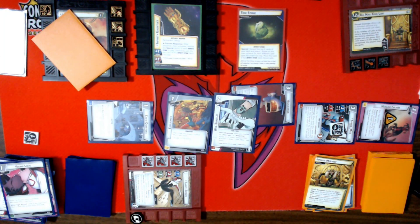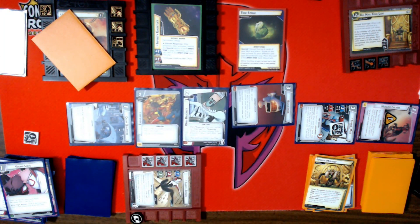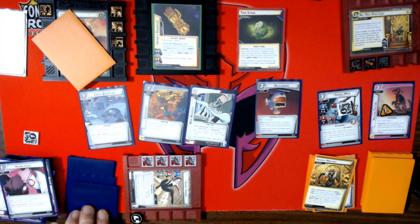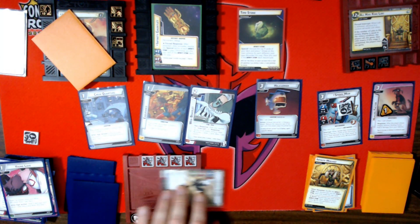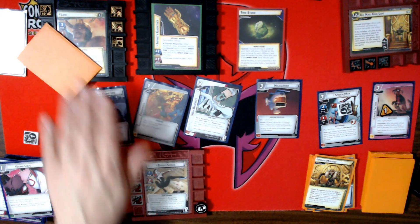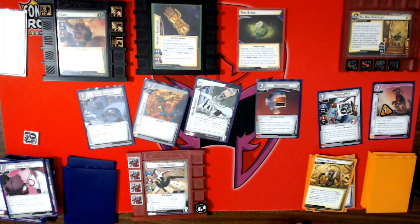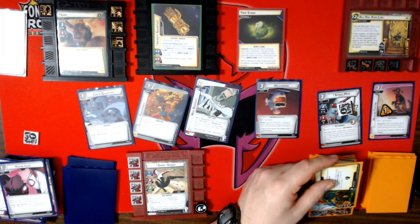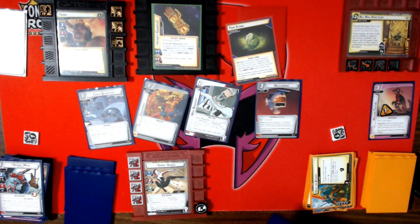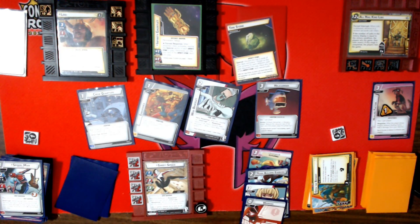I'm barely holding on. We add a threat. He's attacking for a lot — I'll have to use Spider-Man Hobby. That's eight damage incoming. Discard the top four cards of my deck — I could still lose here: event, support, upgrade, events. We add three threat. That takes care of the Time Stone.